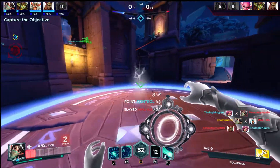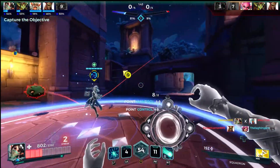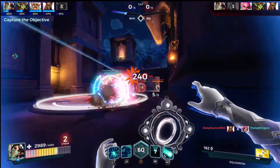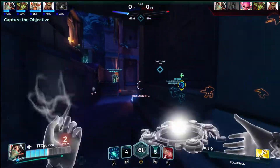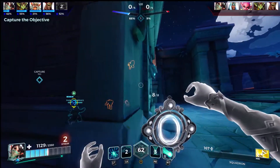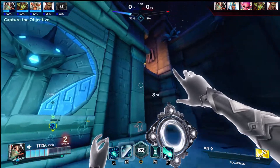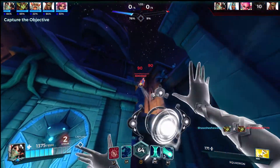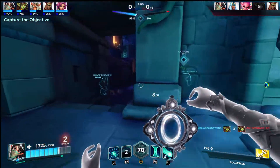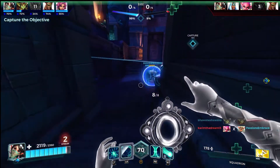Number 6: learn when to shatter Illusions. I find the best time to shatter Illusions is when your team — mainly your tanks — have full HP or have a high amount of shielding on them. Number 7: don't be afraid to do damage. Ying can dish out a lot of damage between her basic attack and her Shatter ability. Make sure you use this because your team needs your damage as well as your healing.